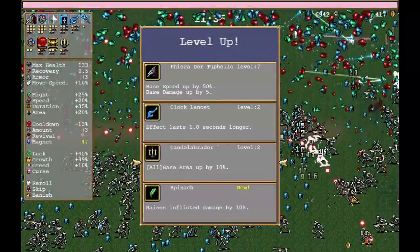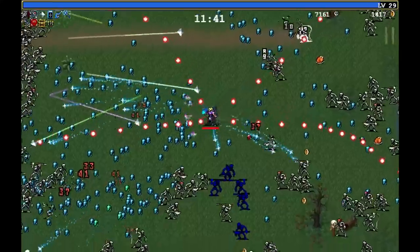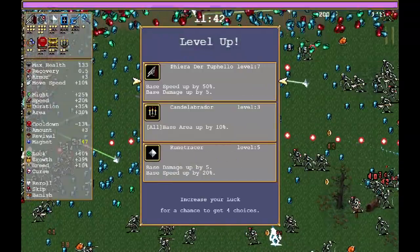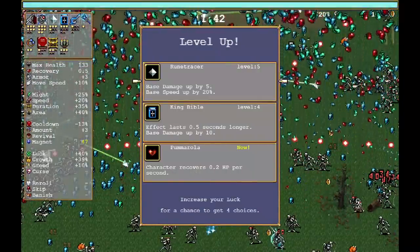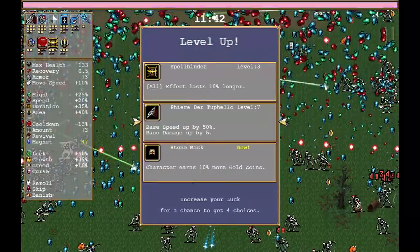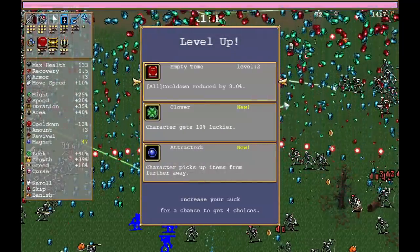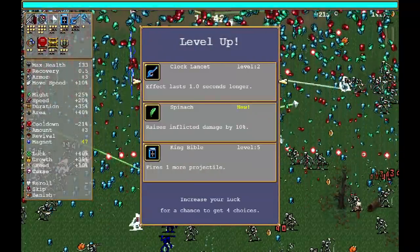Lightning is now just falling like nobody's business — it's beautiful. Base area up 10%, the lightning is basically striking the entire field at this point, constantly. King Bible — get that moving in the right direction: good defense just in case. More base area, more King Bible — it lasts longer, does more damage. Shotgun: base speed up 50%, base damage up by five. Cooldown level two — now weapons are going to be constantly firing. I'm leveling up a lot right now.